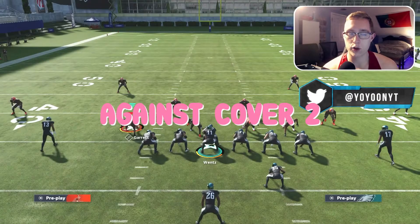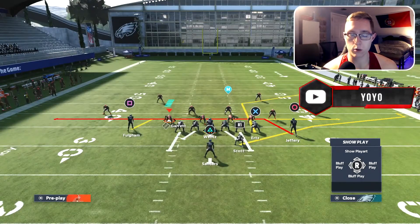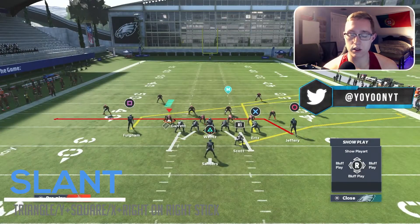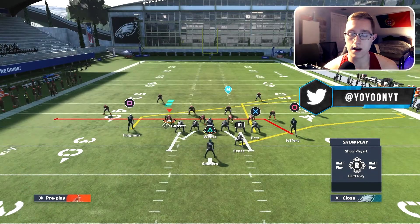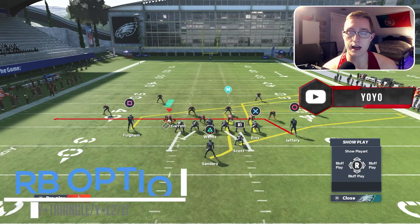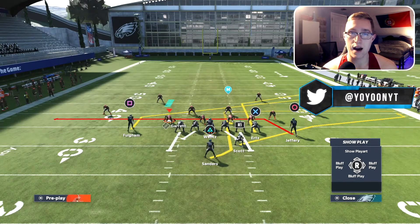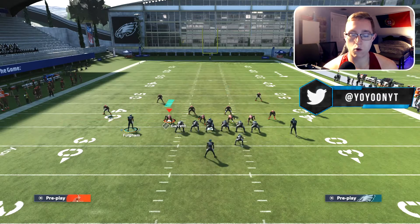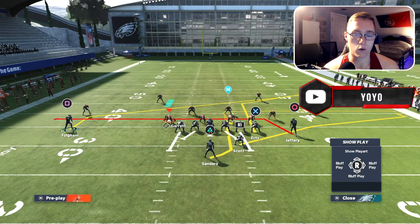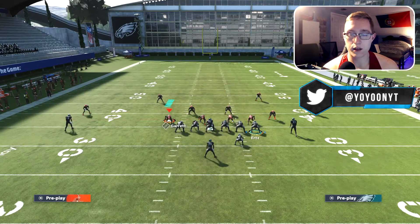We're coming out against a big nickel over G cover two. The first adjustment is to put square on a slant: triangle, square, and right on the right stick. Next, put the triangle route — the running back — on an option route: triangle, triangle, and L2. An option route is either a hitch to the right or an out route to the right. Finally, take the square receiver and motion him out to the left by clicking onto him and flicking the left stick to the left. The setup is very simple.